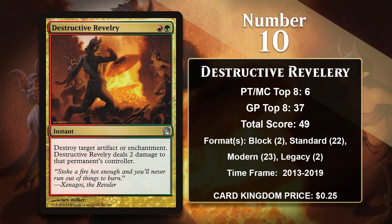At number 10, it is Destructive Revelry. Green and white are the colors that most frequently get Disenchant effects, but there are also several red cards that can do it, though only on multicolored cards that are either red or white. Destructive Revelry is an example of that. This Disenchant effect comes with the added bonus of also damaging your opponent, which is pretty nice, especially for more aggressive decks. In Standard it was primarily played in Gruul aggro decks, and in Modern it's mostly been played in Burn. It also has 2 points in Legacy, both from the Aggressive Canadian Threshold deck. It didn't gain any points in 2020, but given its track record, I don't think we can say that it's done putting up points just yet.